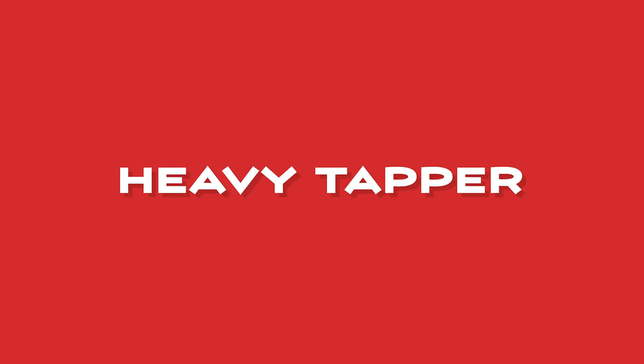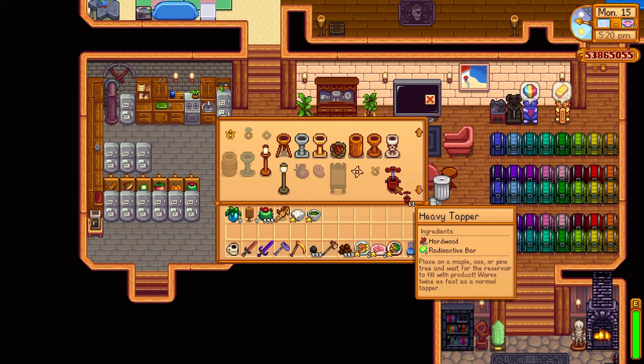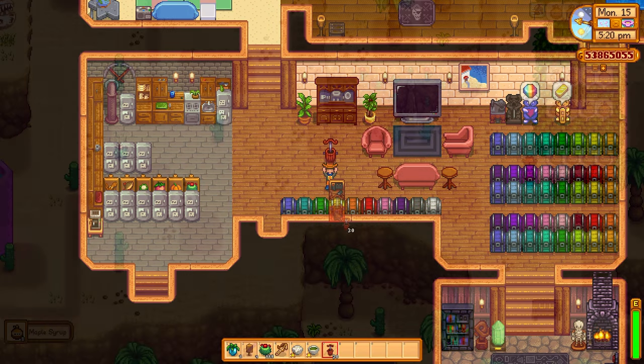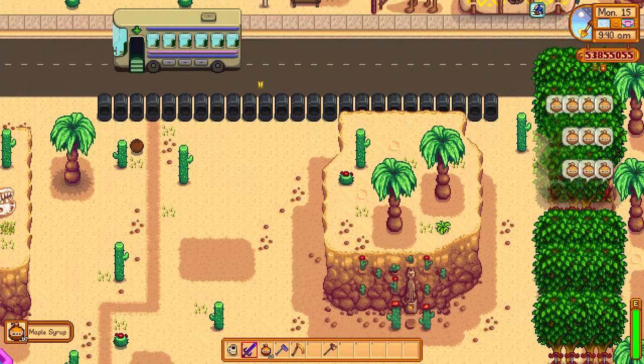You can't go wrong with tons of Mini Fridges. Now let's talk about the Workbench. The Workbench has to be adjacent to chests for it to work. As you can see, I can craft most recipes the game has to offer because the chests connected to it are filled up with wood, stone, hardwood, all sorts of bars and minerals.